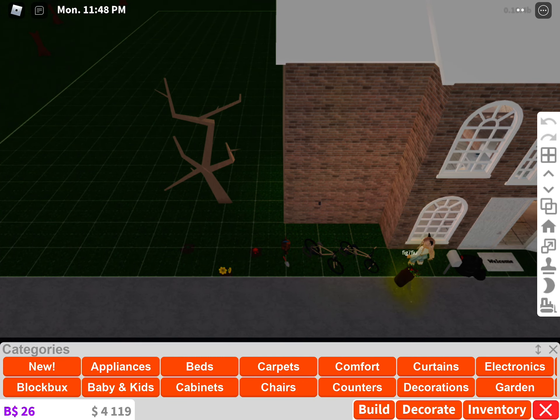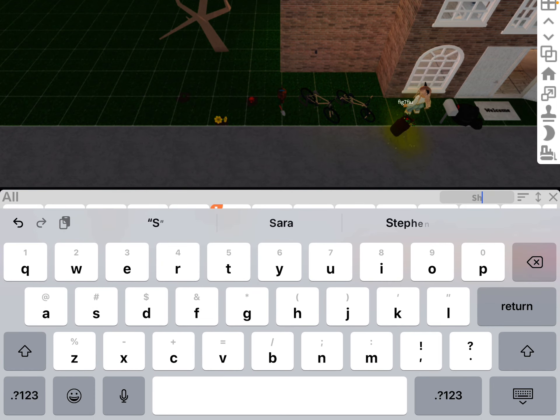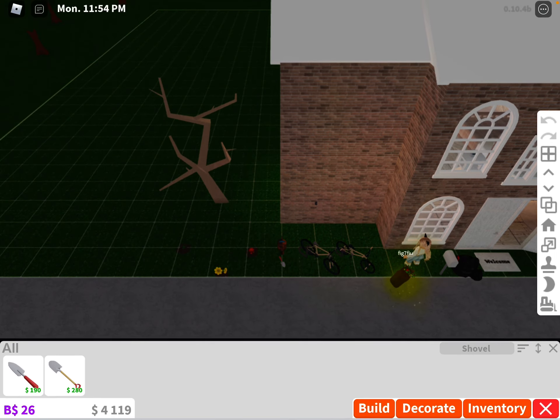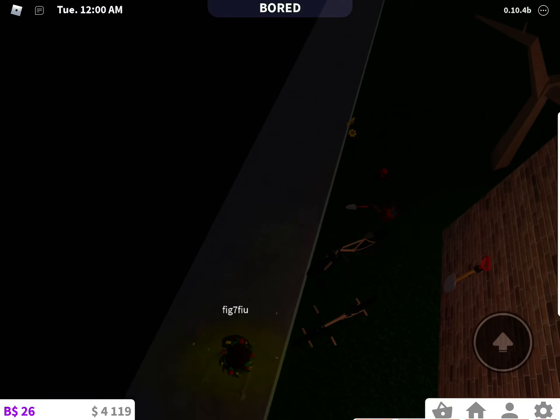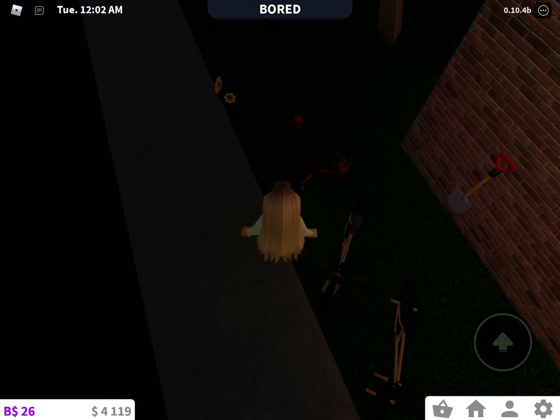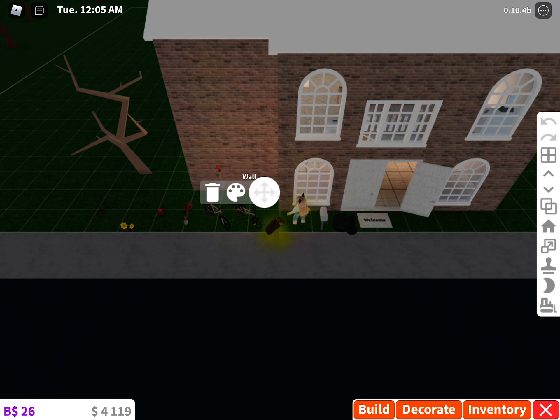So you're going to go into Decorate again, go to All, search 'shovel.' Then what you're going to do is press the 191, get that, and go out of build mode. Let me just delete this shovel thing.